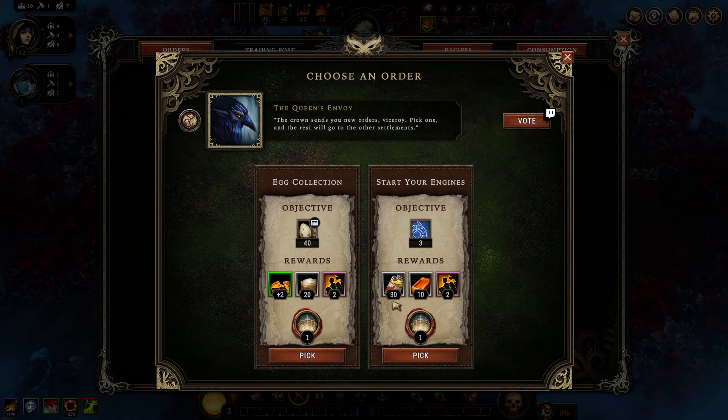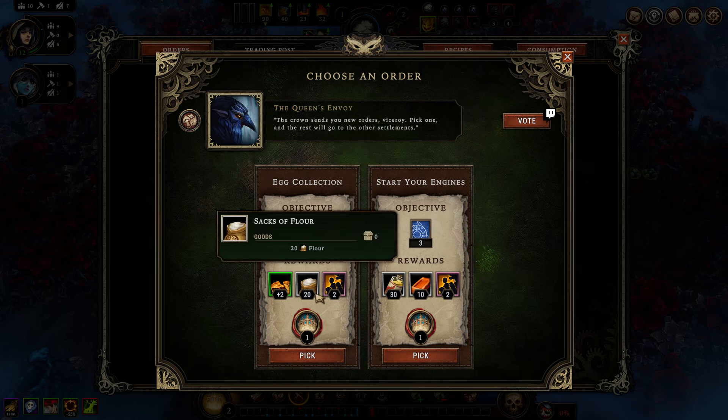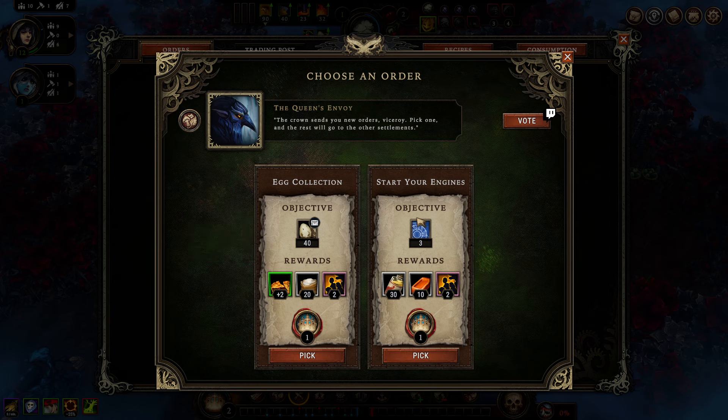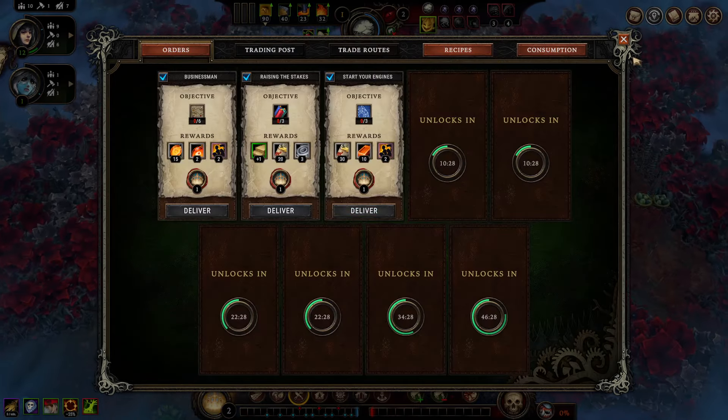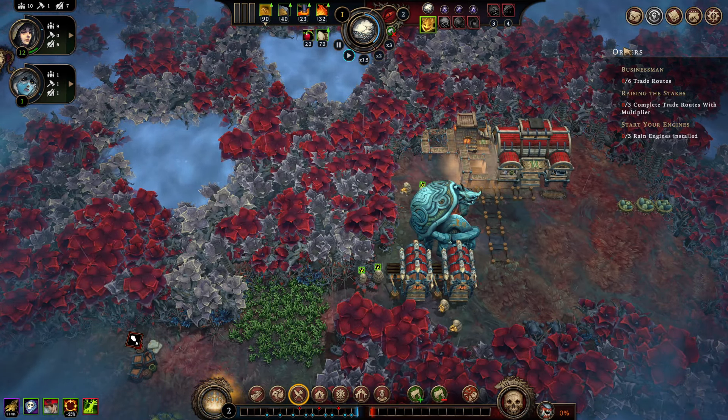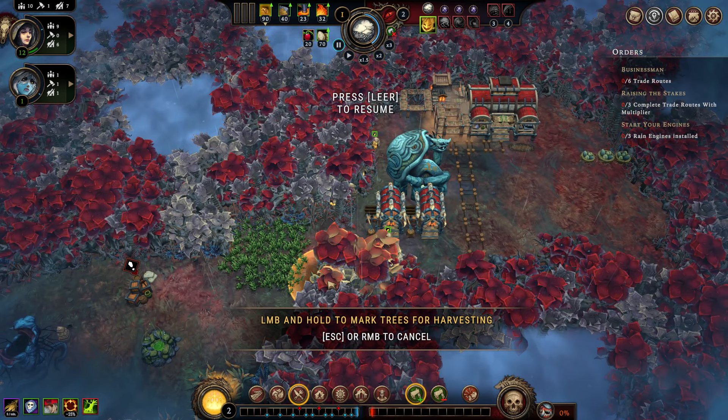Rain engine installment for bars and oil versus egg delivery for flour and better pipe production. I'm going to take the egg delivery one, as we already have the necessary tools to make that happen — we start out with enough pipes and never run short of that.